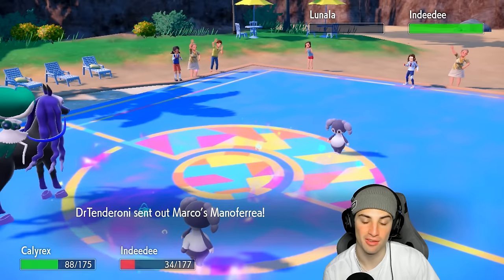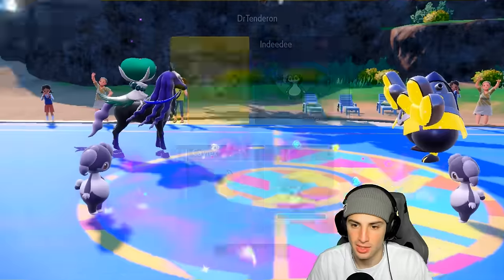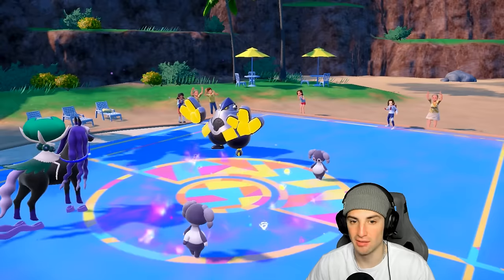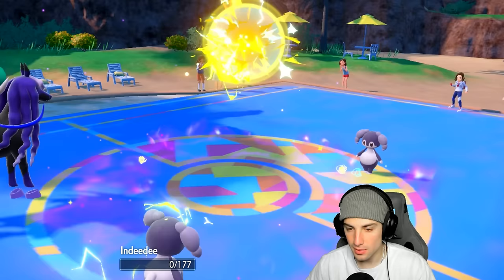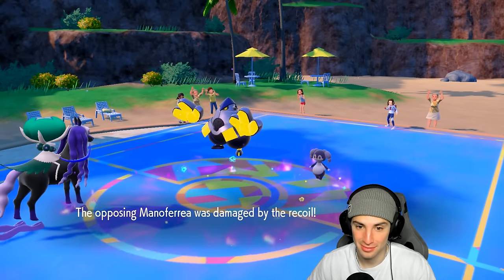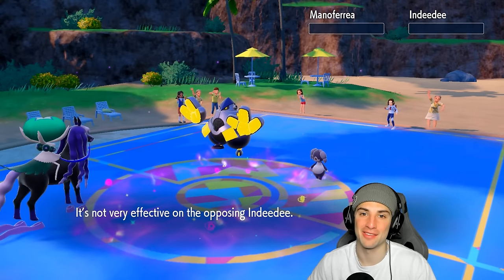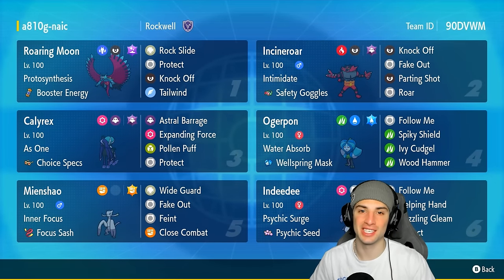They bring out their Indeedee and Iron Hands comes back. I can just go for Expanding Force and I think we win this game. Their Indeedee goes for Follow Me — gorgeous! We love seeing their last Pokemon be Indeedee. We swapped out and swapped in Calyrex at the perfect time. They might go for Wild Charge to KO. Can Indeedee KO our Calyrex? They go for Dazzling Gleam — we soak it with a crit scare. Expanding Force comes out and that should be a double KO for the win! Choice Specs Calyrex getting after it — we go 3-0!